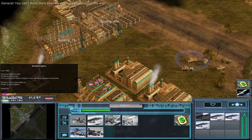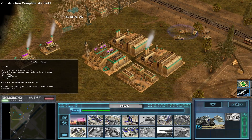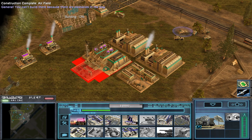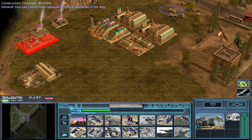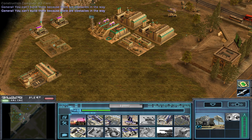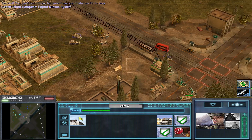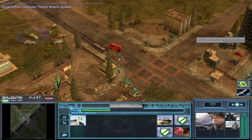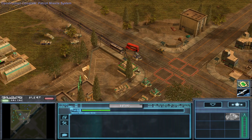The Super Weapons General's stealth bomber has an EMP payload. It appears the NLS mod team decided to create a bank as a capturable building.